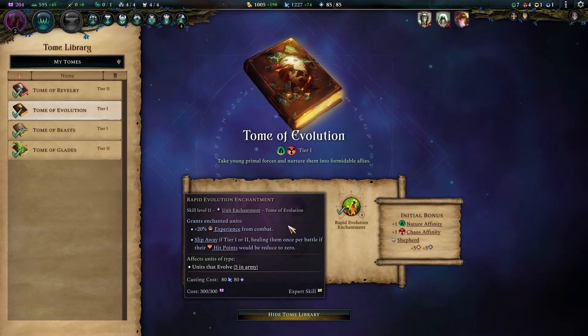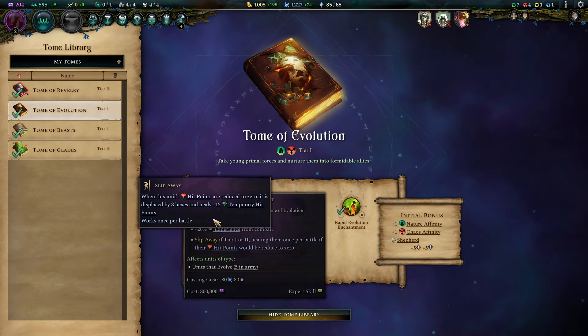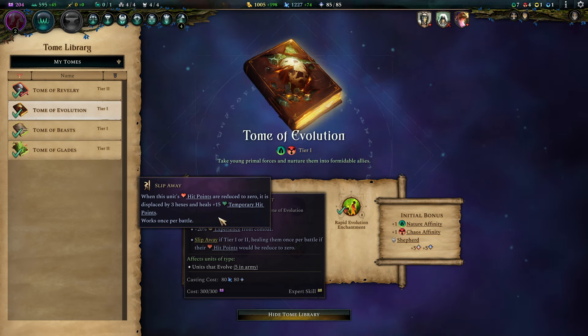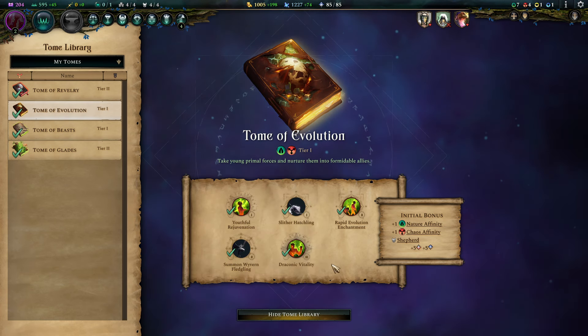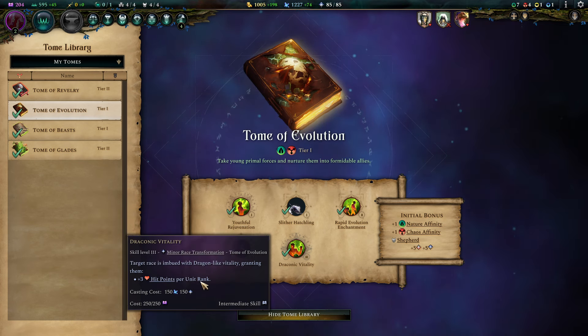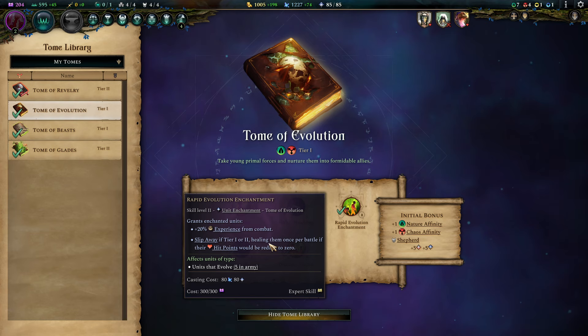Rapid Evolution Enchantment makes our dudes evolve faster, but most importantly it gives them a second life when they die. This makes your dudes so annoyingly hard to deal with — even a Tier 1 Spear unit can be pretty remarkably robust with the second life. Then comes Draconic Fatality, which gives you more HP per rank-ups. So experienced Spear Dudes are much more tanky. It is just a very, very powerful beast.